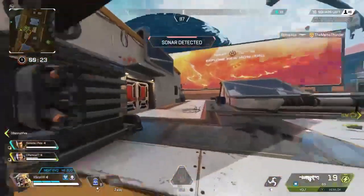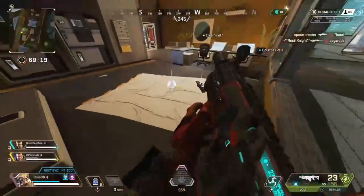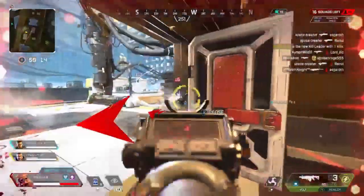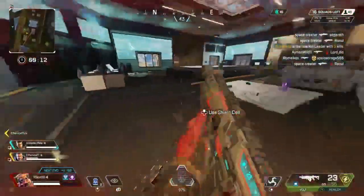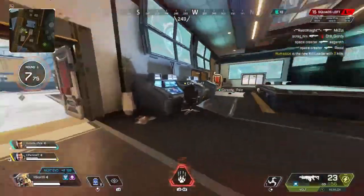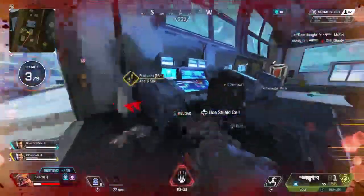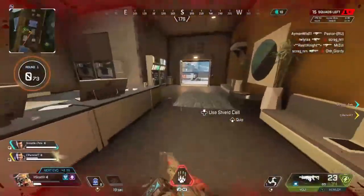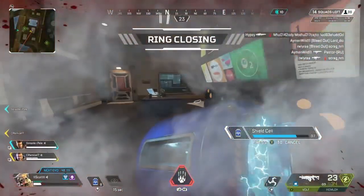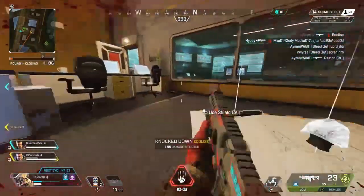Hey guys, it's Scott here and thank you for clicking this video. I hope you're all doing well. Bloodhound is definitely one of the best legends this season, and today I'm going to be teaching you how to play Bloodhound effectively in Apex Legends Season 7. I'm going to cover Bloodhound's abilities in depth and the best ways to use these to help both you and your teammates. I've included timestamps in the video description below. But without further delay, let's talk about Bloodhound.